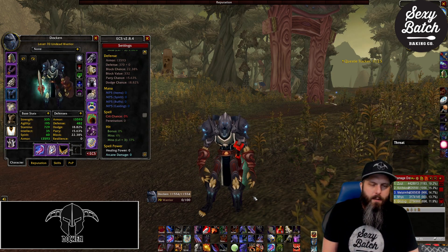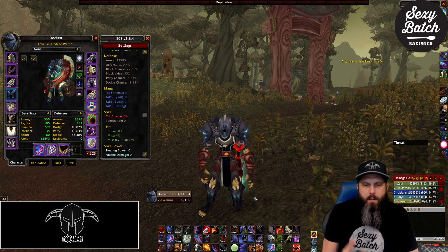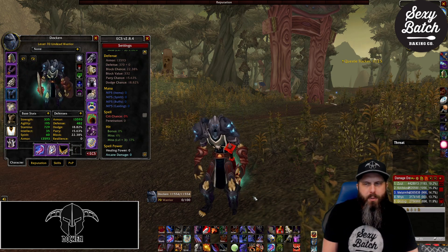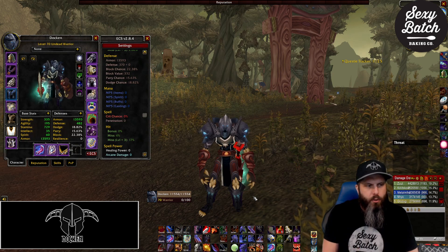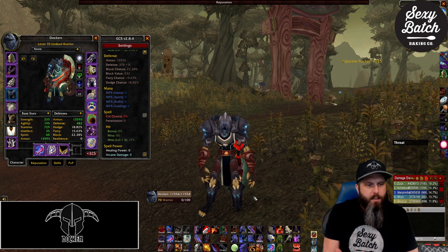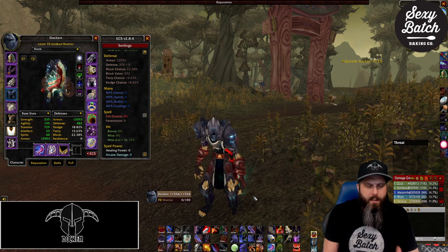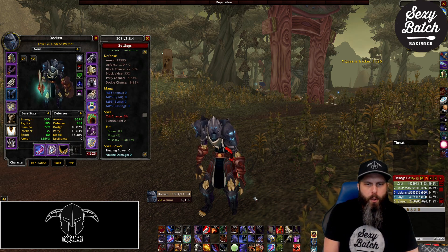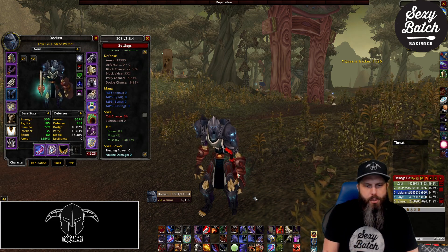Once you get beyond four targets, warriors really do start to have a difficult time holding all of them. That's where you'll want to use crowd control, or sometimes I'll say 'we have good DPS, I'm not going to tank Skull — just burst him down and I'll worry about these other three or four.' Warriors struggle more with AoE threat compared to Paladins, who have Consecrate and their block mechanics, but warriors excel on small groups or single targets. Know the limitations and capabilities of your class.